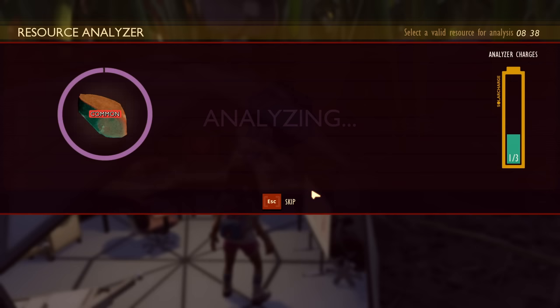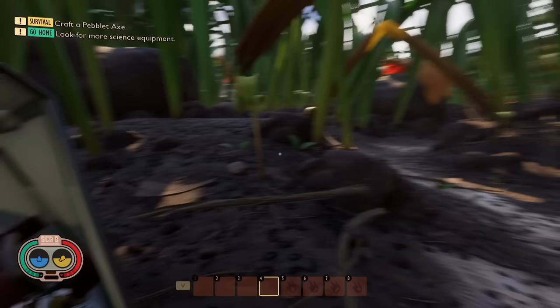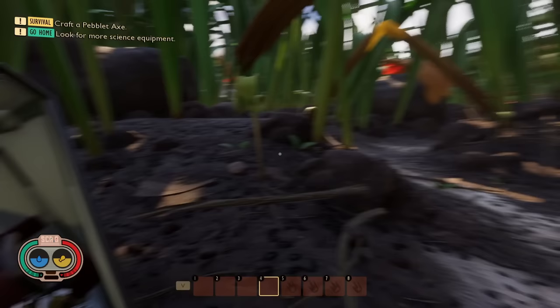One important part of this tip: don't forget to analyze grass planks and weed stems, which can be cut down. When you cut those down, you'll need to have them equipped in your hand and walk up to the analyzer. Those will unlock some of the early game things that are super important and helpful.